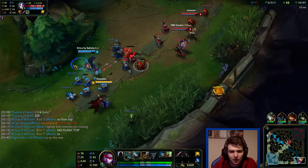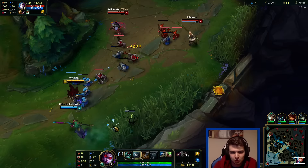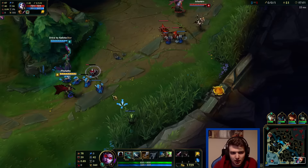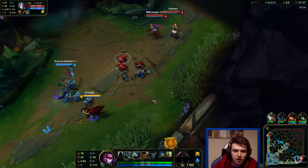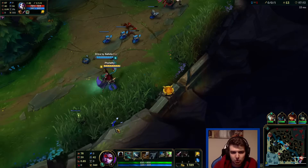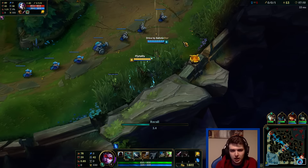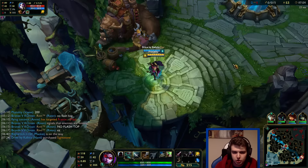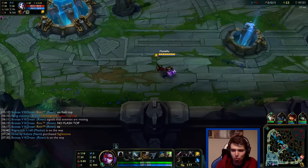You can actually go Essence Reaver third and only have one attack speed item, but it feels super clunky on Vayne in my opinion. You'd get 70% crit and your Q would still hurt a lot. Now I'm kind of worried — they've just randomly stopped pushing. They were pushing really heavily into me and all of a sudden they just stopped entirely. Normally that means someone is here to gank me — why would you just stop pushing hardcore like that? It makes absolutely zero sense.